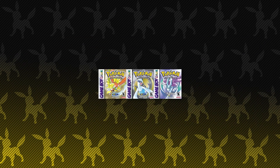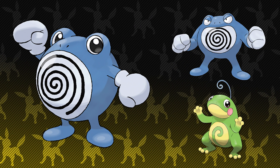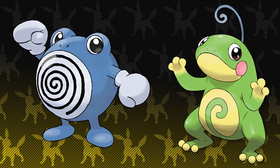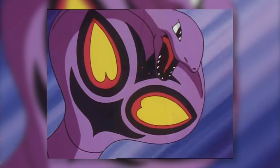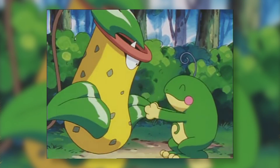Coming in at the number 9 spot on this list today, we have the Gen 2 Pokemon Politoed. This frog Pokemon was introduced to us back in Pokemon Gold and Silver as the branched evolution of Poliwhirl. Out of Poliwrath and Politoed, we both prefer Politoed. To get a Poliwhirl to evolve into a Politoed, you'll need to trade it whilst holding a King's Rock. Politoed is one of the happier evolutions in the Pokemon franchise, with a really happy design, and when it's sent out into battle, you can't help but smile.